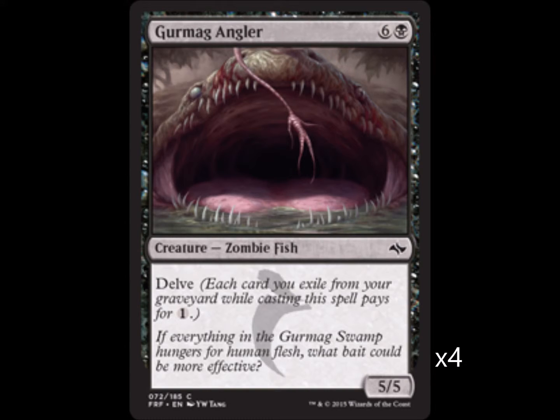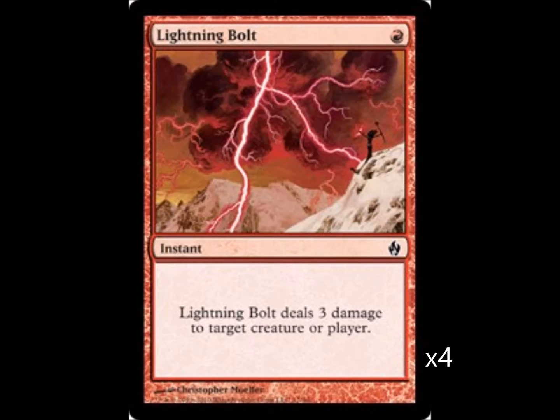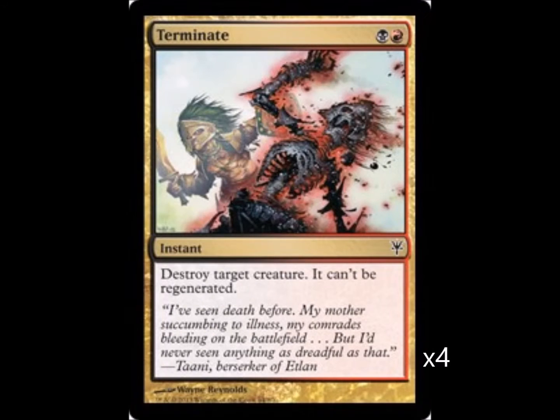Next up on the list is Lightning Bolt — deal three damage to target creature or player for one red mana. You're definitely gonna want to play four of these in pretty much any red deck. Now we have Terminate, which is the best removal spell in the format and one of the best red-black spells in pauper.